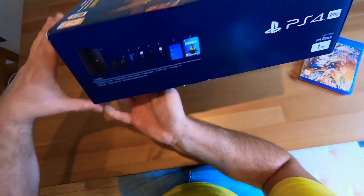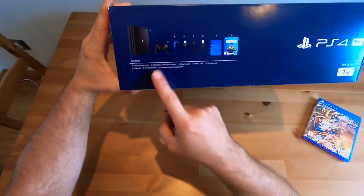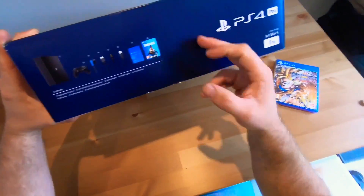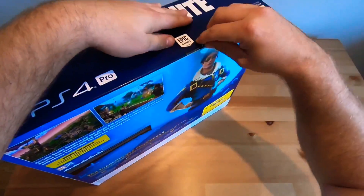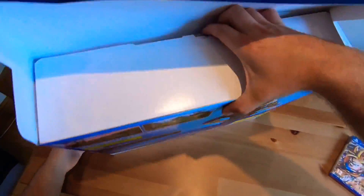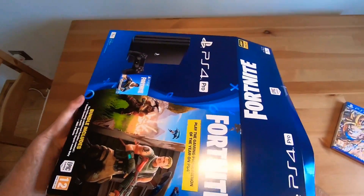Usual stuff on there. So obviously you've got your what's-in-the-box: PlayStation controller, earbuds, HDR leads - yeah, usual stuff. Let's just get involved. My phone keeps going off. This has been recorded on my GoPro so it's a little bit sketchy at best - it's the only thing I can stick to my forehead without falling off.